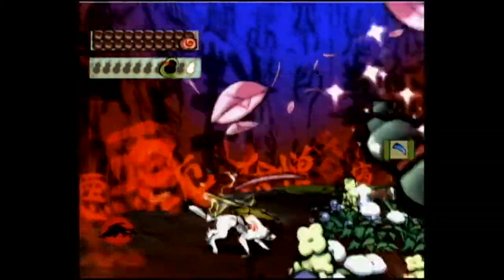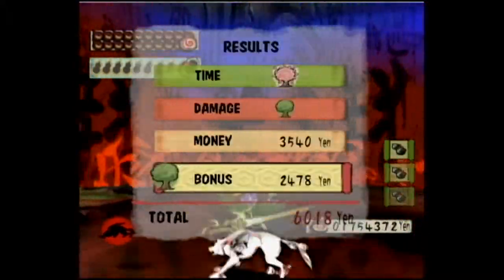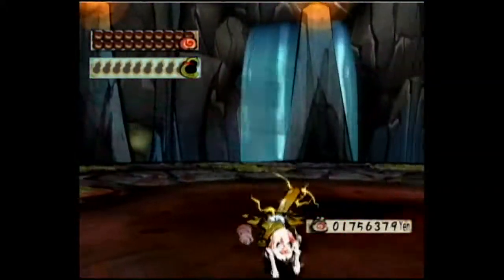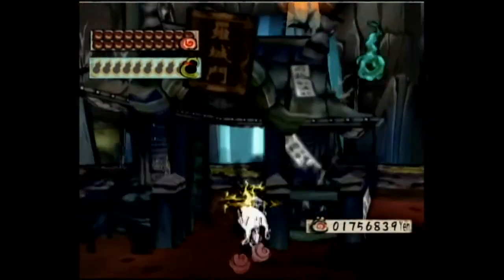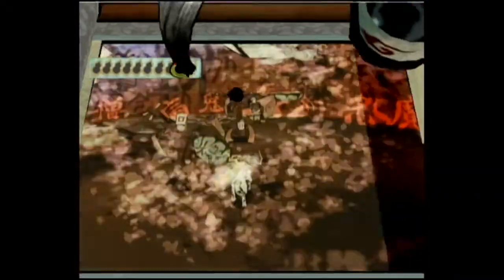The fourth wave is now complete. It gives you a crap ton of money for fighting all these guys. Wave five — blue imps.